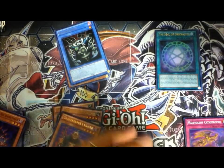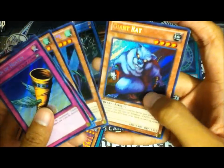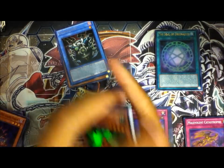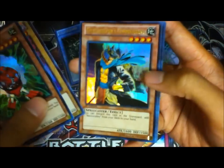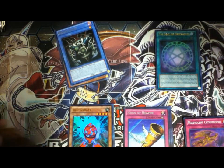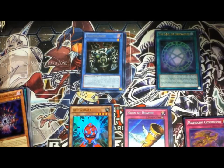Our secret rares: Horn of Heaven, Black Horn of Heaven, two Flying Carmetarian number 1s, and Giant Rat. Not too good there. And for our ultra rares we got Red Gadget, Cosmo Queen, Gravekeeper's Commandant, Gravekeeper's Guard, and Royal Tribute — pretty nice. I could have gotten better secret rares, but the ultra rares were pretty nice. Hope you guys enjoyed this opening — talk to you guys later, bye!